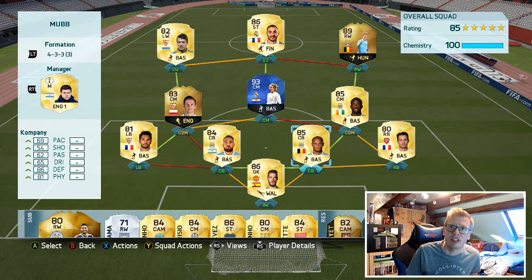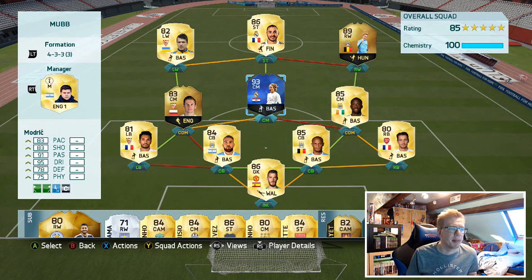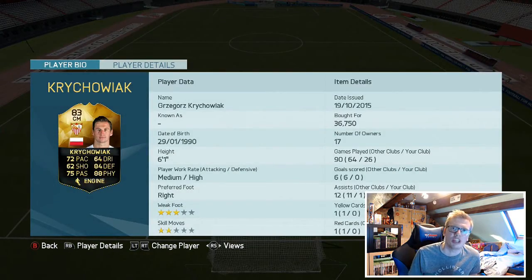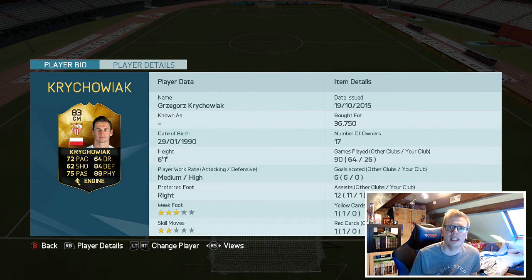Moving into midfield, we've got Inform Krakowiak. You've seen me use him in many videos before — really, really solid CDM in the BBVA. He's well-rounded, and while you could use Busquets who's higher rated, to me, every stat on Krakowiak's card is pretty much the same as or higher than Busquets's, especially the pace. 72 pace isn't fantastic, but it's a lot more than some of the other BBVA options.